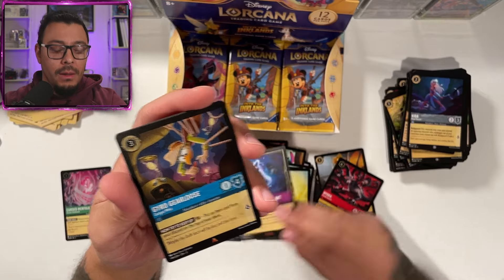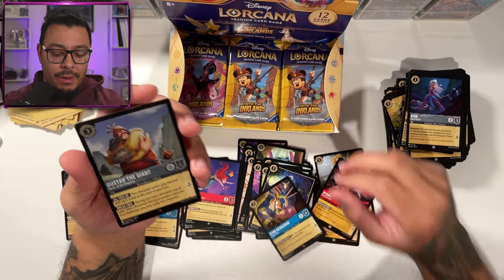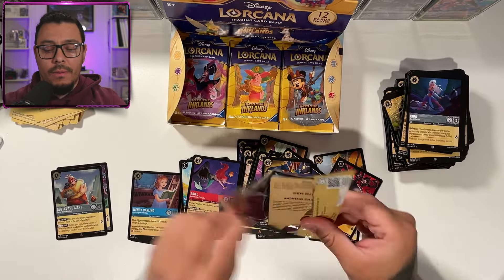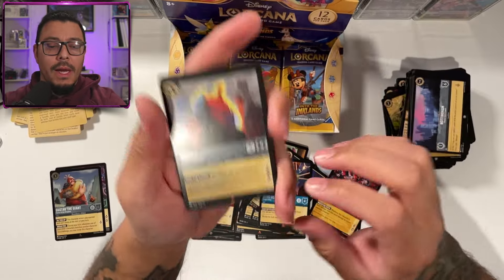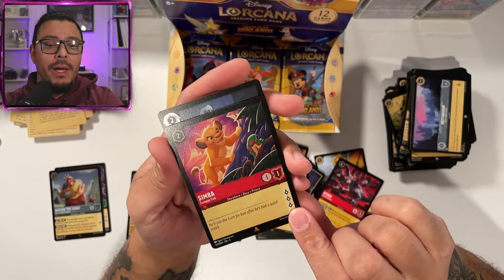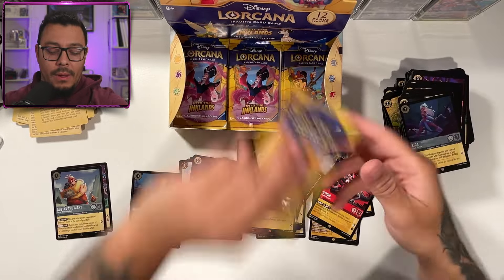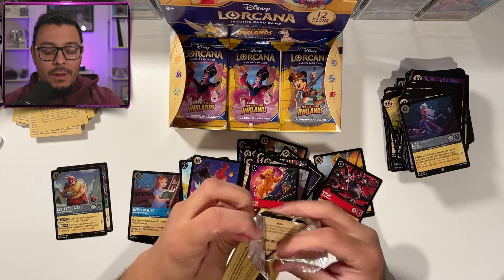The Sorcerer's Hat and Gyro Gearloose — I don't remember him, I'll have to go look him up. Gustav the Giant in a cold foil. Hades getting some love. And Simba — that is three lore on Simba, two cost, non-inkable. Dies easy though, but even if he just gets one turn, three lore is pretty good.